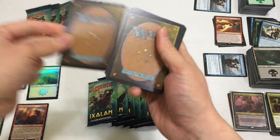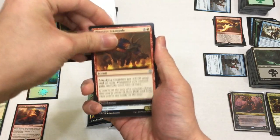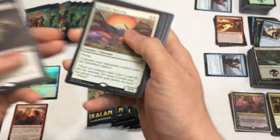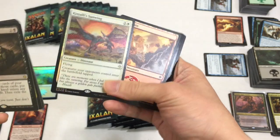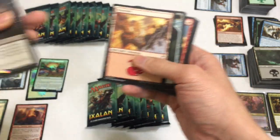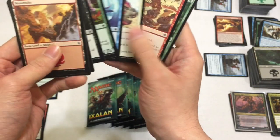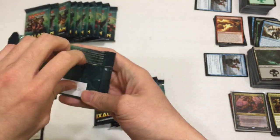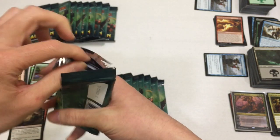Next pack: Belligerent Brontodon, Dinosaur Stampede, Deadeye Plunderer, and then we have a Sword-Point Diplomacy. Now this is cool - we have a Rare Foil! Kinjalli's Sunwing - very nice. And Dual Shot - I already have enough of. I mean, you'd rather get a rare foil than a common foil, right? Something like that.